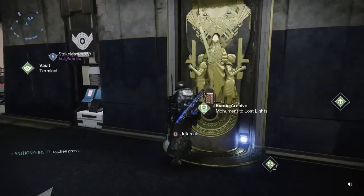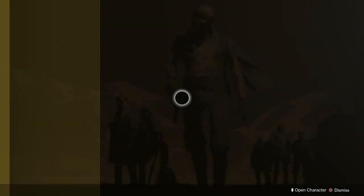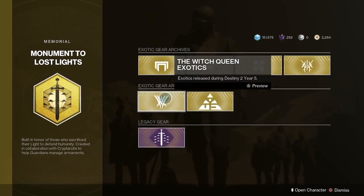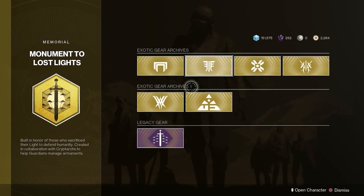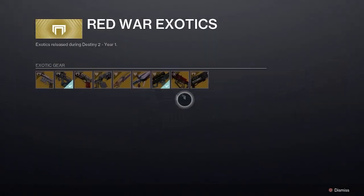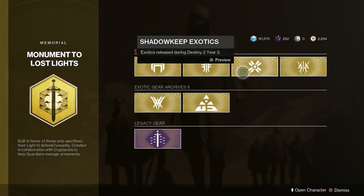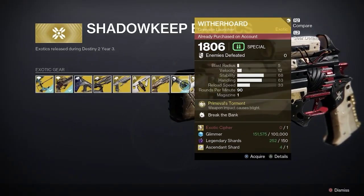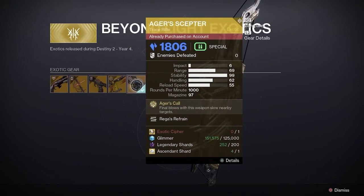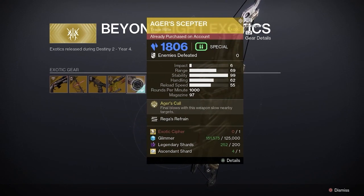Now, if you guys don't know how to get the Ager's Scepter, you can get this weapon in the Tower in the Exotic Archives near the vault. If you have the Beyond Light DLC — so yes, if you do not have the Beyond Light DLC, you cannot get this weapon from the Exotic Archives, or probably in general. But yeah, you can get it from the Exotic Archives for those materials. You guys can see it in the video. Let's get straight into how this weapon works and what it can do in content.